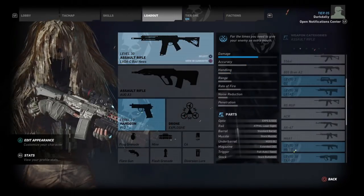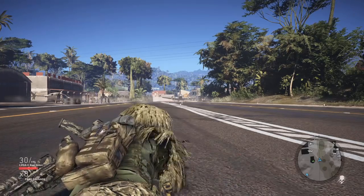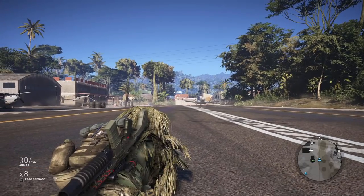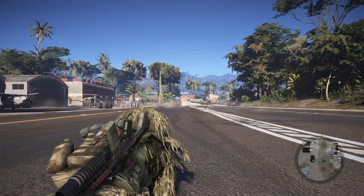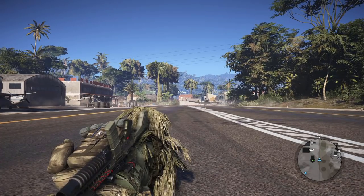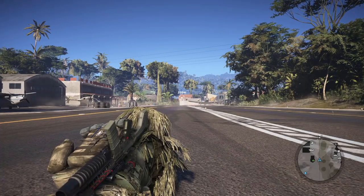Now let's test bullet drop. I'm running all these weapons unsuppressed. I'm going to compare the bullet drop against a Steyr AUG A3, which is not level 30, but level does not affect bullet drop. Why the AUG A3? Because from my personal testing, it has among the lowest bullet drop of all the assault rifles. I want to compare the LVOAC Bad News against the absolute best in that category.